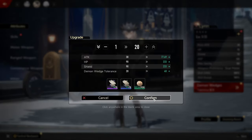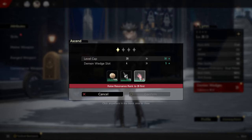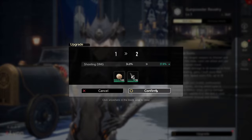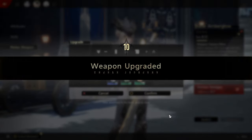Upgrading your character is very straightforward. You have in-game materials which allow you to level up your character. We'll go ahead and level up Lin all the way to level 20. In order to break through to the next level cap, you'll need flame lizard scales, which you can find in commissions — your tried-and-true daily resource grind. The same thing applies to upgrading skills: make sure you have the gold and in-game materials. And just like leveling up your character and skills, you also level up your weapons using in-game materials — very straightforward.